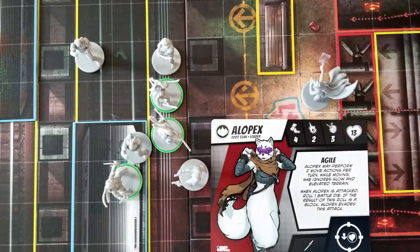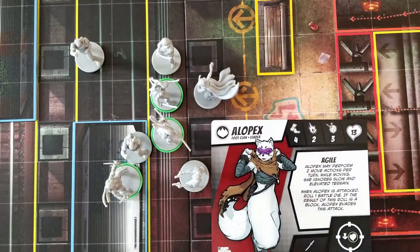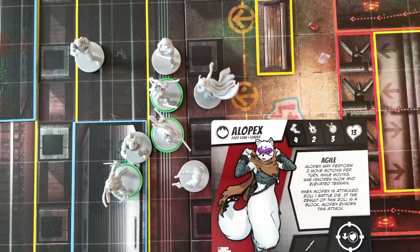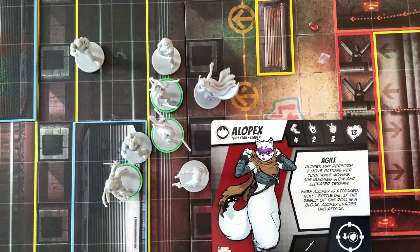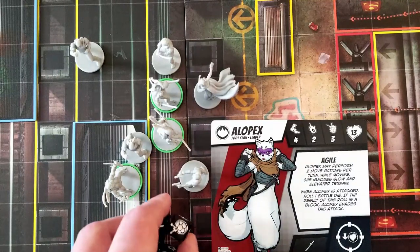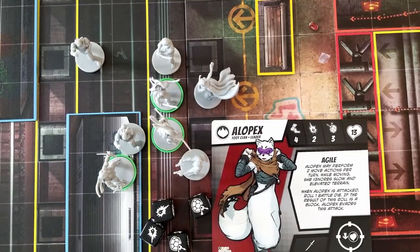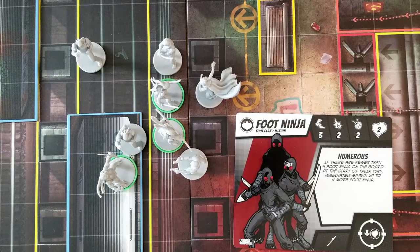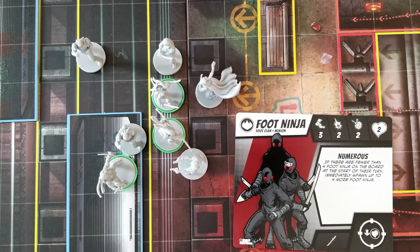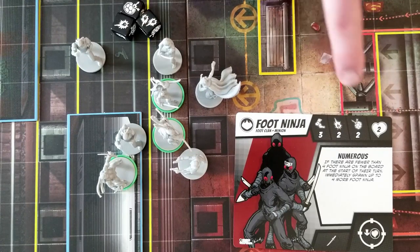Alopex begins her turn in line of sight of Leonardo. Her move attribute is 4, but she only needs to spend 3 to reach him. She has two actions remaining. Although she cannot see Donatello before her turn, she is in line of sight of him and in optimal strike range of both heroes. Her attack priority is the hero with lowest life — Donnie has less life than Leo, so she will attack Donnie. Since her hit attribute is 2, Donnie must block two hits to avoid any wounds. After this attack, Donnie is still the lowest health hero, so she uses her third and final action attacking him. When heroes attack AI villains, defense dice are not rolled — they have a block attribute, meaning a certain number of hits are automatically blocked. Leonardo uses a melee strike on a foot ninja, rolls three hits, but the ninja has a block attribute of two, so he receives one wound.